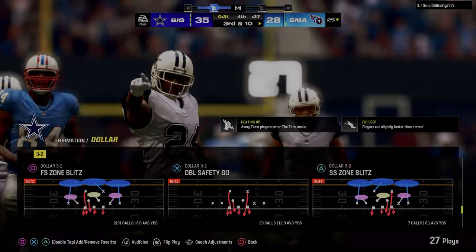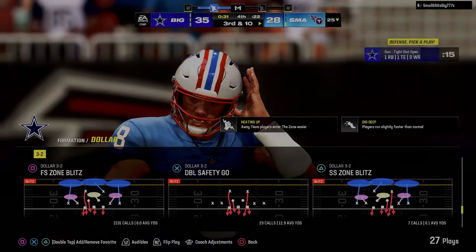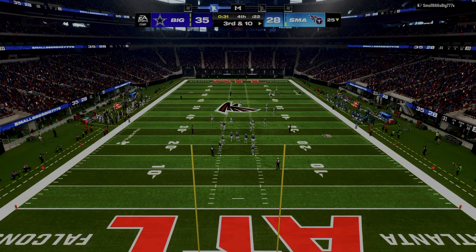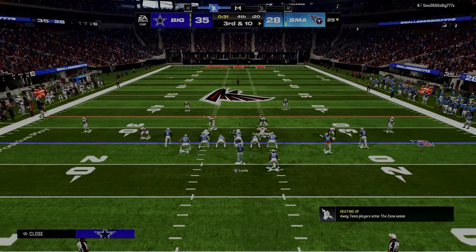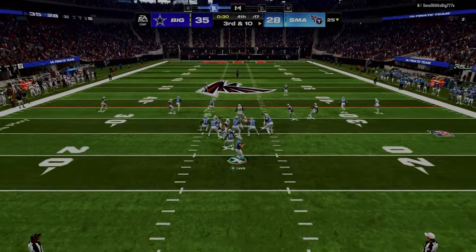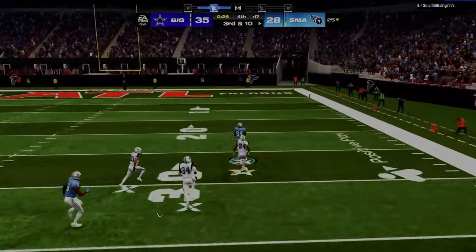Cover four drop and free safety zone blitz are two very good defenses. What they're designed to do is take away the deep outside throws and the short outside throws, trying to force everything into what I call the mid-range of Madden.